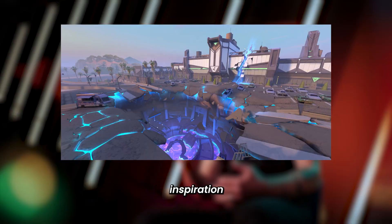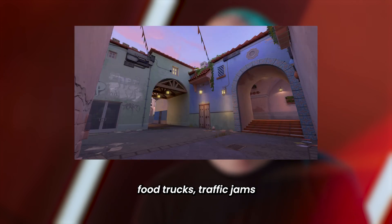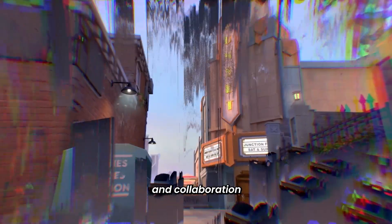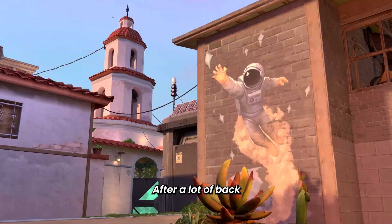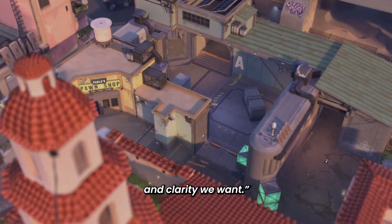We took most of our artistic inspiration from right here in our backyard — everything from food trucks, traffic jams, and art deco architecture, to neon sunsets. Getting the lighting right took a lot of fine-tuning and collaboration between art and design. After a lot of back and forth, we think we found that sweet spot that captures both the tone and clarity we want.